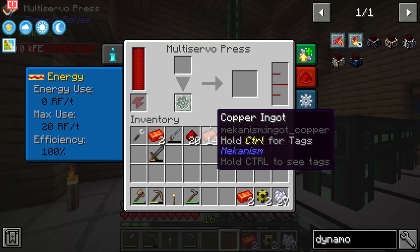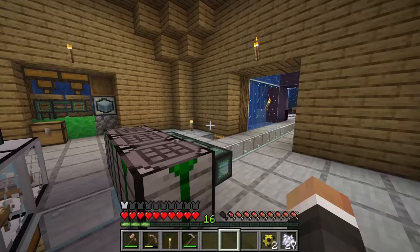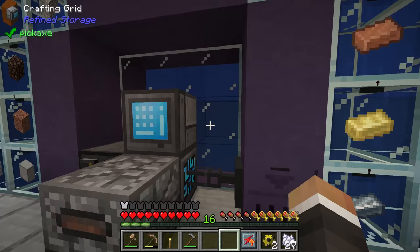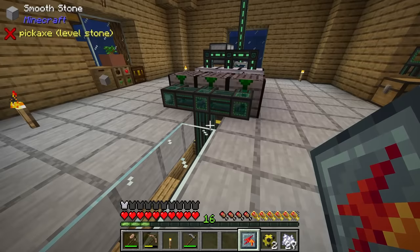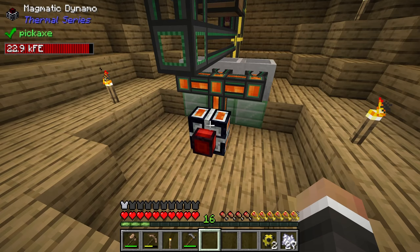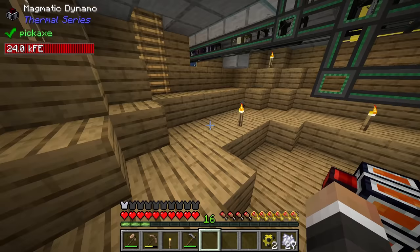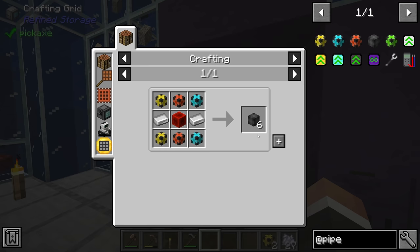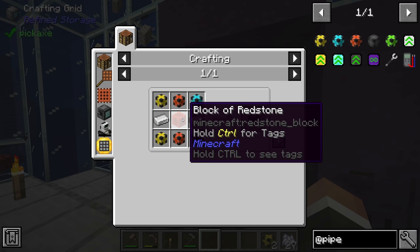That should be everything for at least one auxiliary reaction chamber. The signalum needs to be in plate form though — my bad! Let's quickly run that through the multi-servo press. There we go — taking those signalum plates now we have everything to make our first reaction chamber. You can put as many as you like into the dynamo, space permitting. Putting one in doubles our RF output from 120 up to 240 RF per tick.